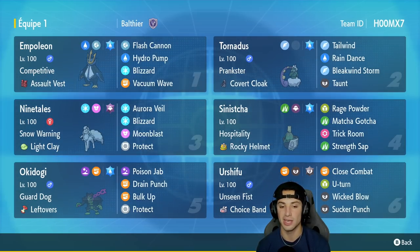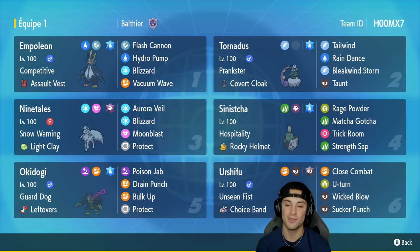In our fifth slot we have Okidogi — another brand new Pokemon added in the Teal Mask DLC. It's got Guard Dog with Leftovers as its item, and Drain Punch, Poison Jab, Bulk Up for those stat boosts, and Protect for its fourth move.